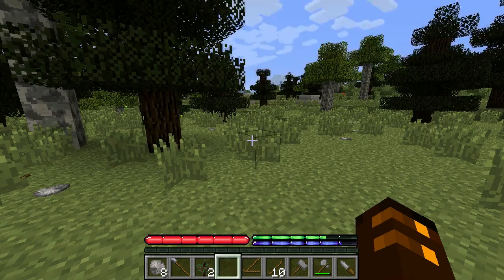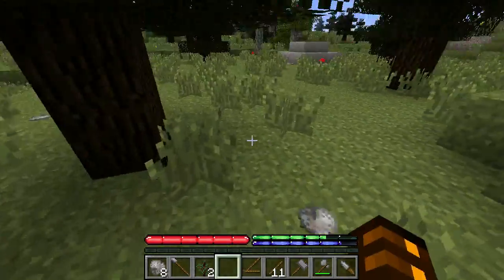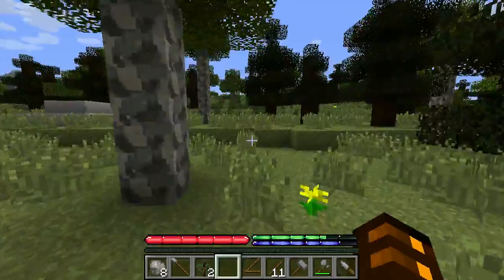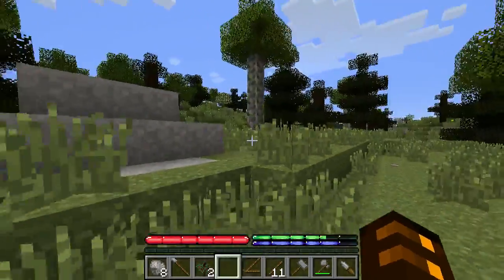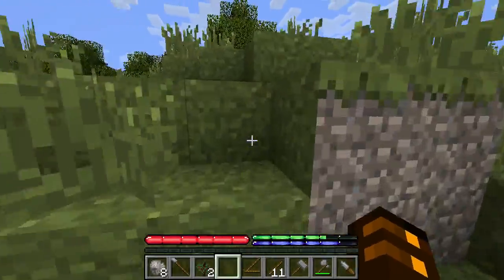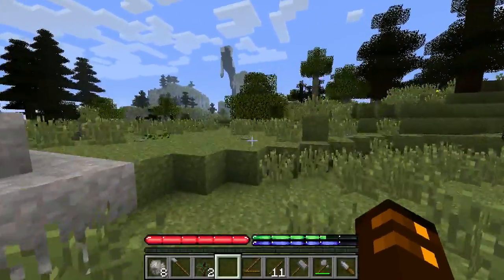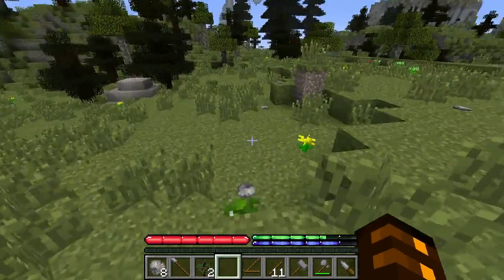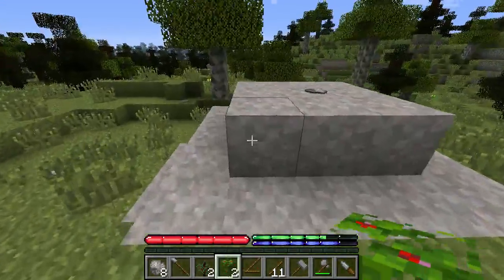How much do we have? 38 ounces — excellent! I don't even know where I'm going. I need to find some water. I'm lost, so it doesn't matter. The thing about dying here is just the fact of getting lost. Oh — what's that over there? Let's go check it out.